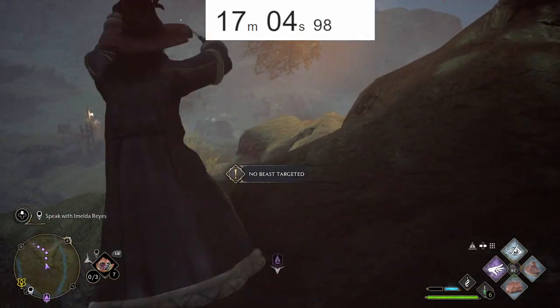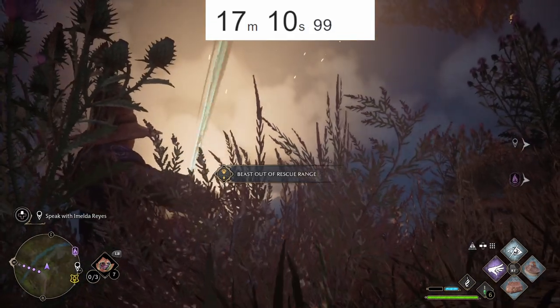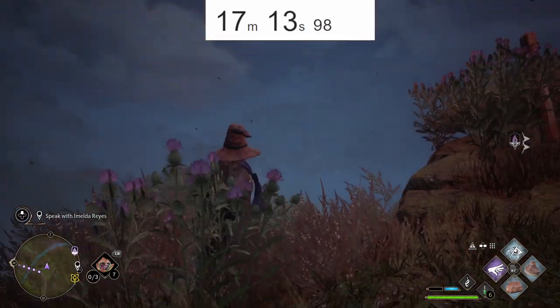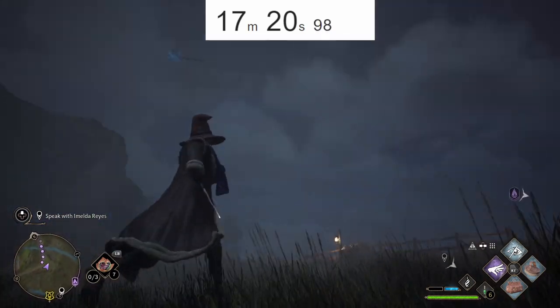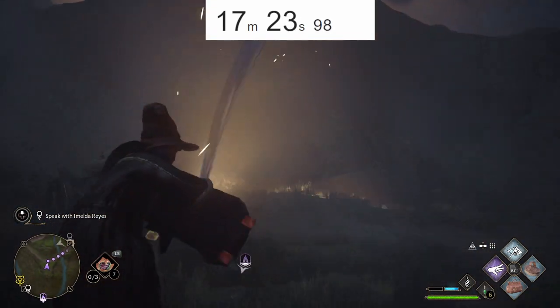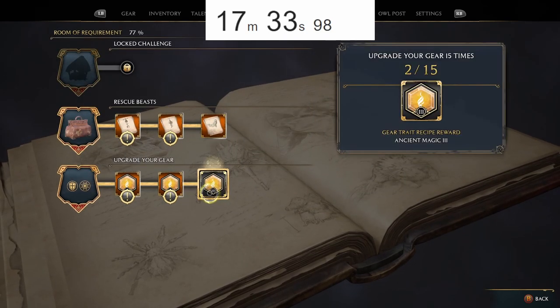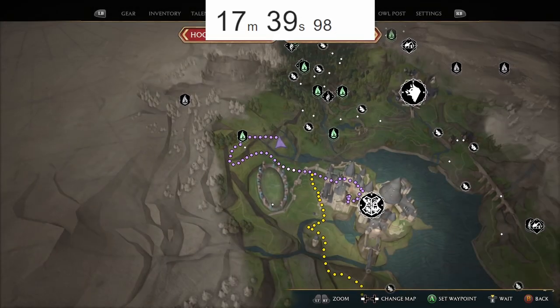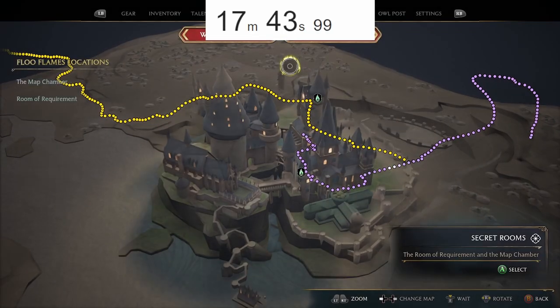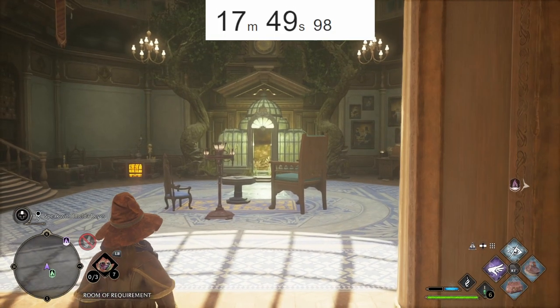Fun trick: if you use Revelio and then fly on your broom, Revelio keeps updating as you go — it continuously searches for a period of time. Now let's take a quick look at the challenges: the rescue beast challenge is completed. We need to upgrade 13 more pieces of gear to get another huge XP boost, then we'll move on to the next step. We'll make pretty good time and be able to complete both those challenges in less than 20 minutes.